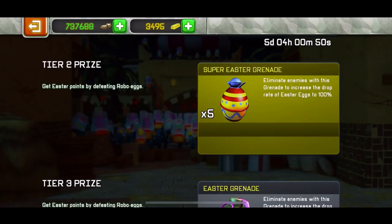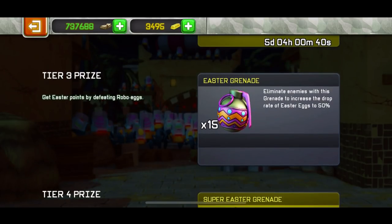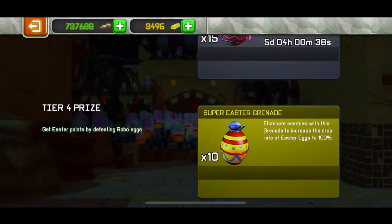Tier two is five super Easter grenades — eliminate enemies with a grenade to increase the drop rate by 100%. Who really cares? Who really uses grenades? Tier three is another 15 Easter grenades. Tier four is where it starts getting interesting — it's 5,000 points.